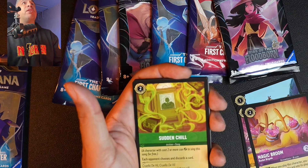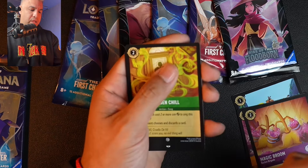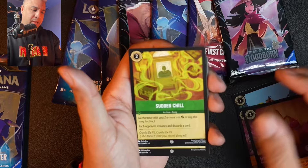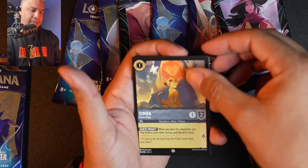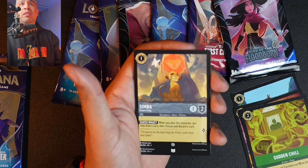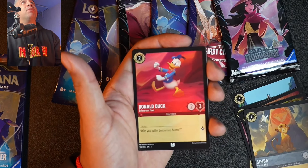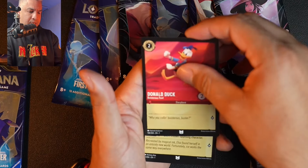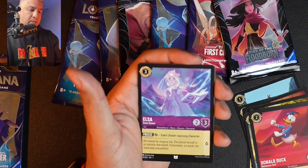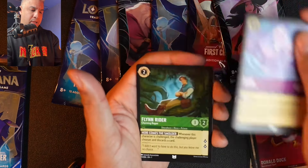The uncommon symbol is down here — it's a little circle, so that's how we know what's coming. Revealing the bottom card: Sudden Chill. We have Cruella in the background, Simba — that's actually really cool. Next up is an uncommon white book: Donald — really cool artwork. Another white book: Elsa. Those Elsa holographics are really nice, so we've got to be on the lookout for that. Another white book: Flynn Rider.